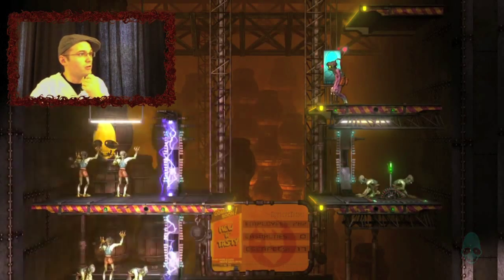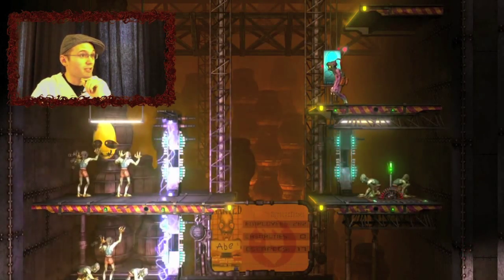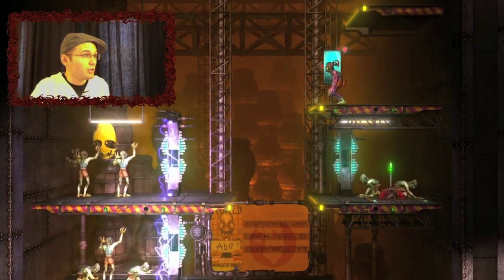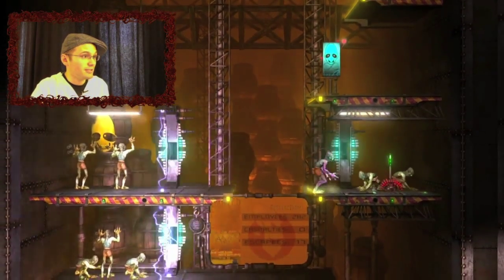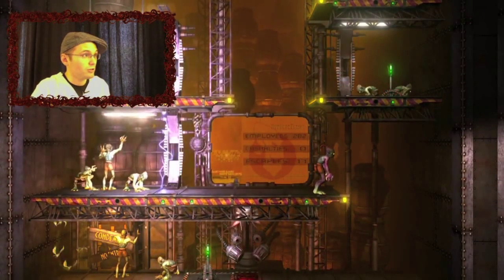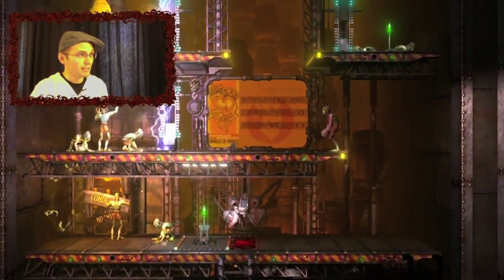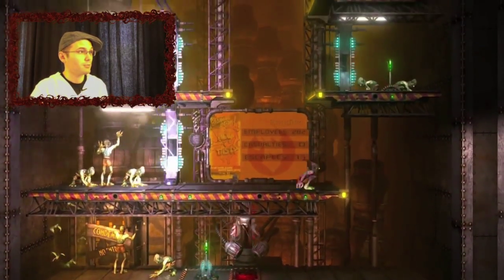Now comes the puzzle aspect of the game. Two electric fences, lots of Mudokens, a meat grinder, and the portal is there. But no sleeks, so we don't have to worry about any surprises.